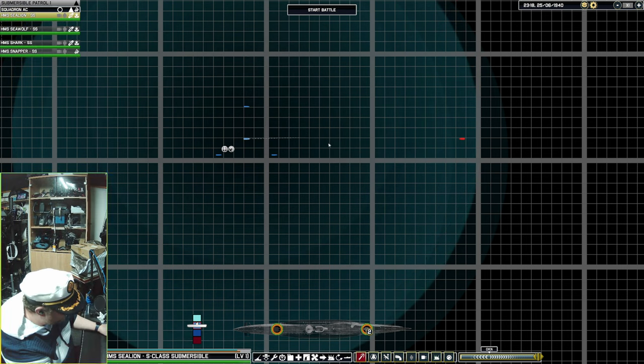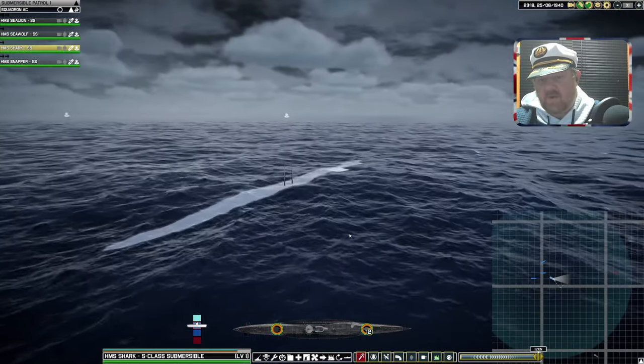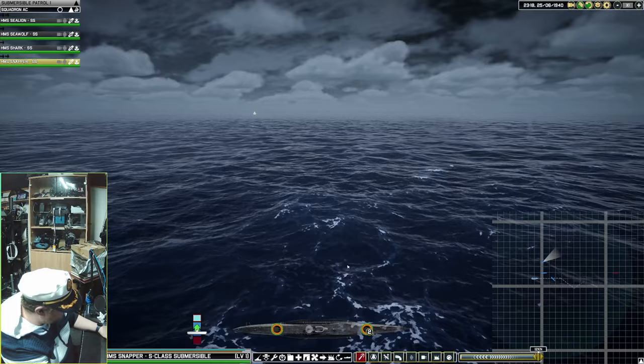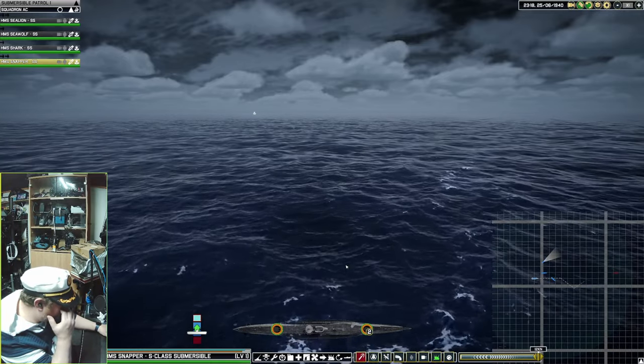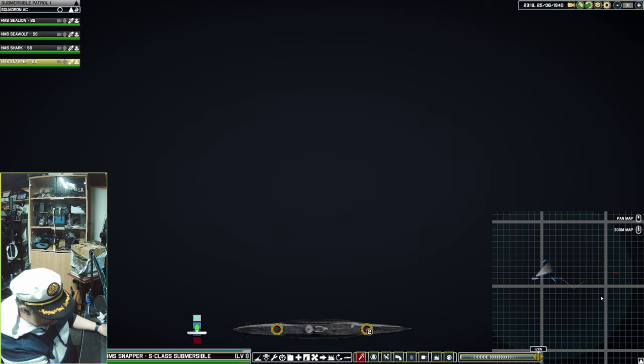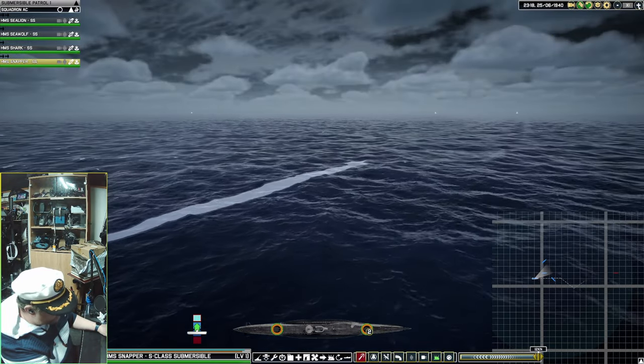We'll have this guy go dead ahead. He's at periscope depth — that's what we want. Actually, let's get the one that's furthest away to come up. And then as soon as the enemy starts shooting at him, we know the other three guys are within range.